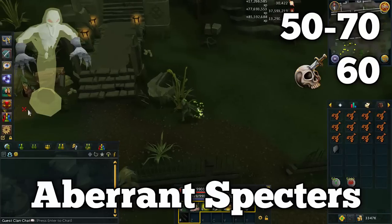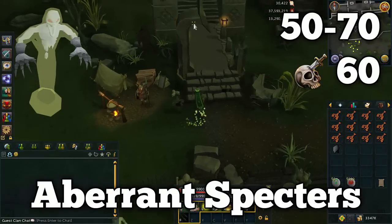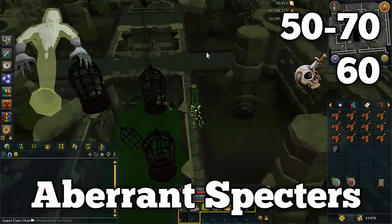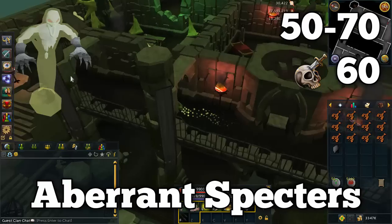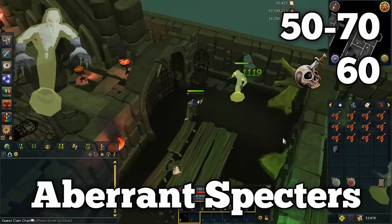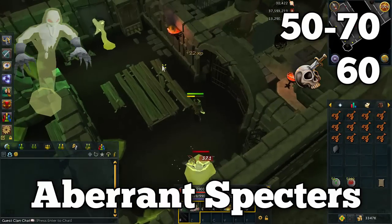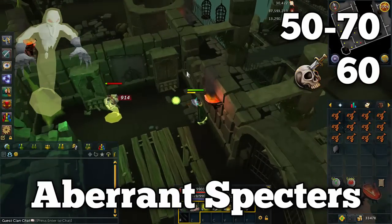Another great method in this level range is killing aberrant specters, which require level 60 slayer. Not everyone with 50 range will have 60 slayer, but many will. The great thing about aberrant specters is their drops — one of the first monsters in this guide where you can make over a mil per hour. They drop a ton of noted herbs and a lot of rune items, so bring alchemy runes if you have the level. Remember to bring a nose peg or slayer helm, otherwise they'll drain your stats just like banshees. They give a lot of XP per kill alongside great drops.